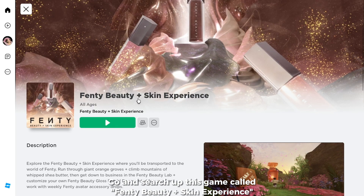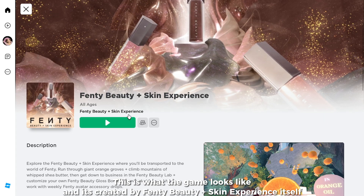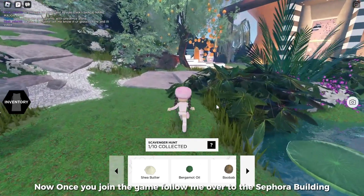Go and search up this game called Fenty Beauty Plus Skin Experience. This is what the game looks like, and it's created by Fenty Beauty Plus Skin Experience itself. Now once you join the game, follow me over to the Sephira building.